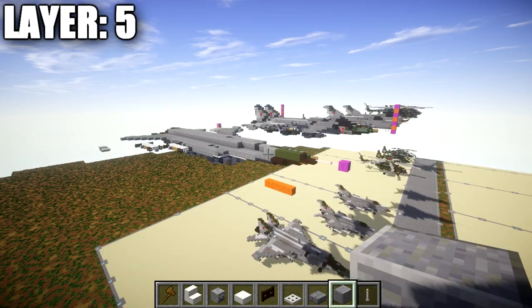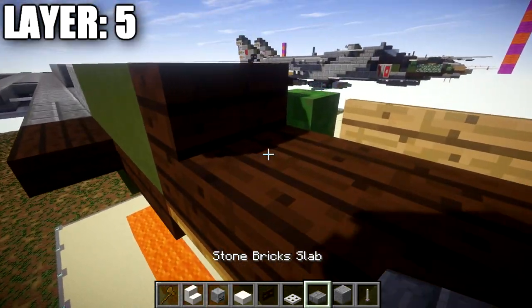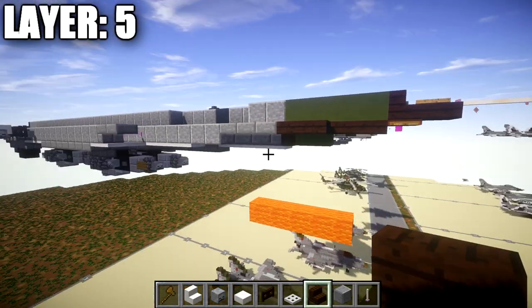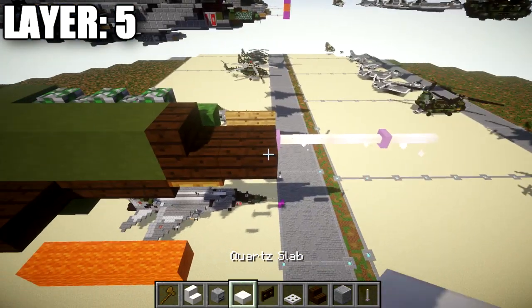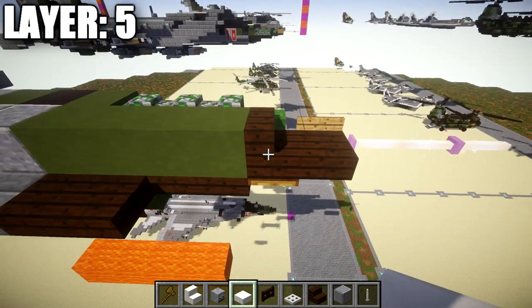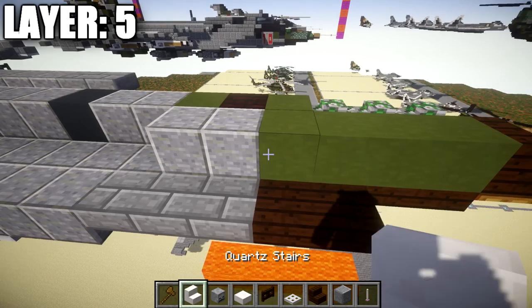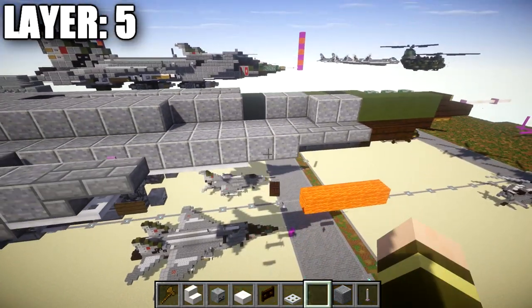For layer five, place a stone brick stair on top of the wooden trapdoor placed in the previous layer. Then place a dark oak wood slab coming off the dark oak stair going toward the front, followed by three end rods going forward for the very nose point. Going back from the dark oak stair, place four green terracotta blocks back, followed by two polished diorite blocks.